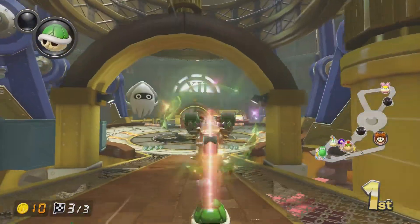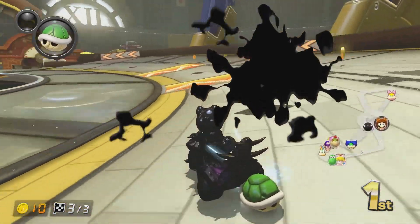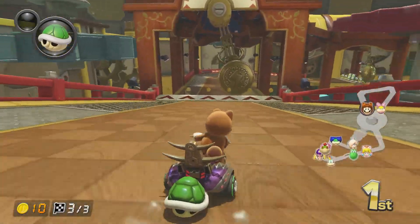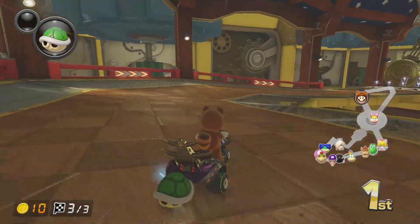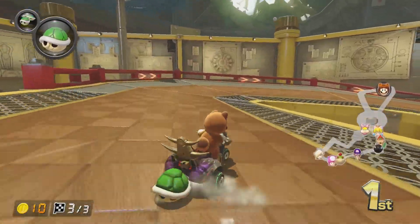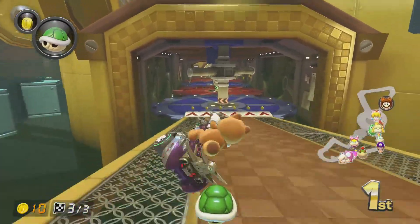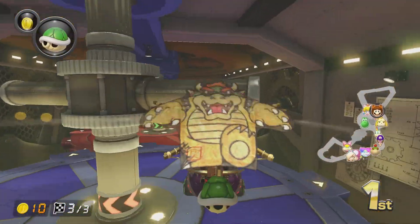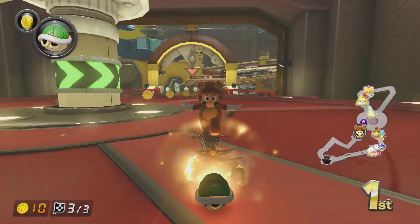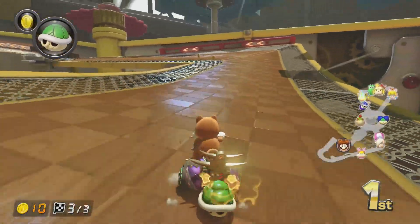If you guys notice, it kind of looks like we're in a giant clock tower. If you see on the top left of the screen in the background, you see the XII, which is 12, and the gears all around. You can actually see the schematics — like up ahead there's the schematics of the clock or stopwatch. And on the left and right here, you'll see more of those schematics. I just think that's a really interesting detail. If I miss anything, let me know in the comments — I would like to cover everything.